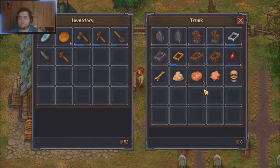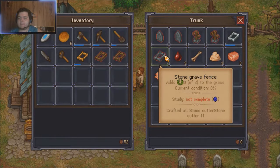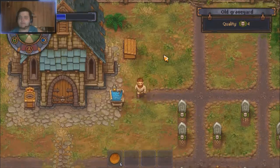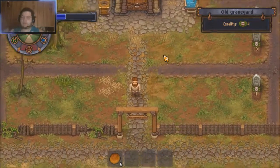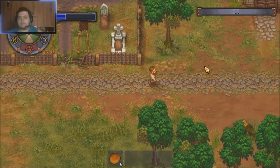I have a lot of flesh and I just need wooden grave fences. I can't do much with stone grave fences because you need clay, which you have to unlock with the marble quarry section. So I'm not going to worry about that at the moment.